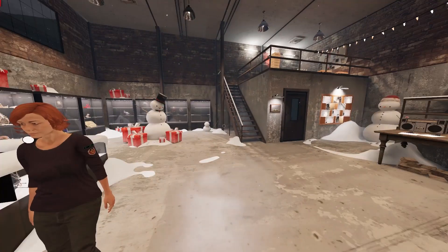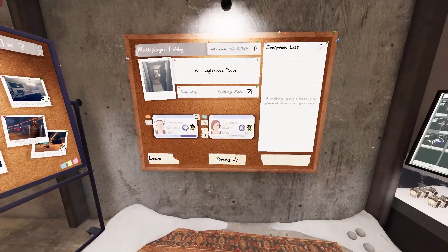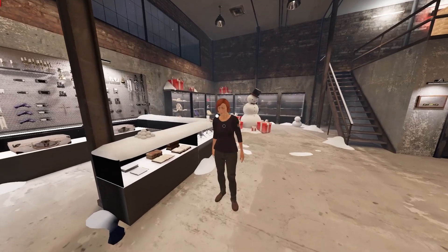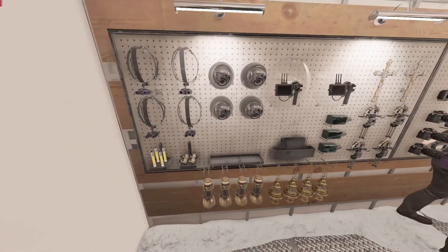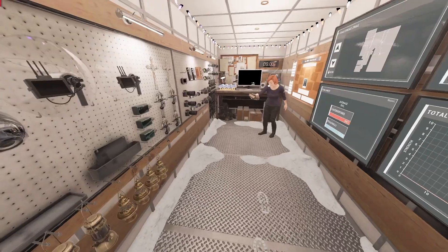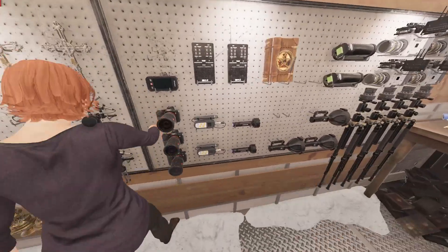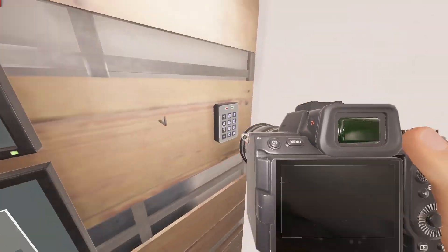Hey guys, this is Simple Caveman back for another video. Today we're gonna do the weekly challenge for Phasmophobia - it's called Speedrun. I don't know what that entails so we'll find out in this video, and we're doing it with Keras. Looks like they gave us tier 3 equipment for everything in this one, which is pretty awesome. Let's go figure it out!